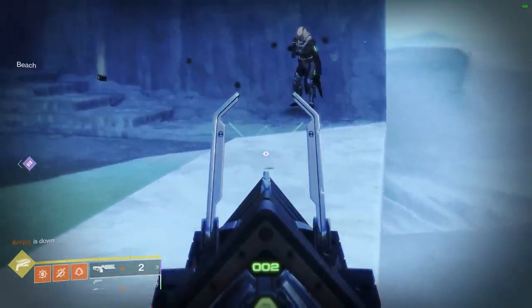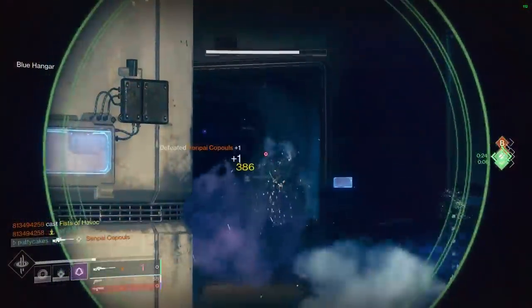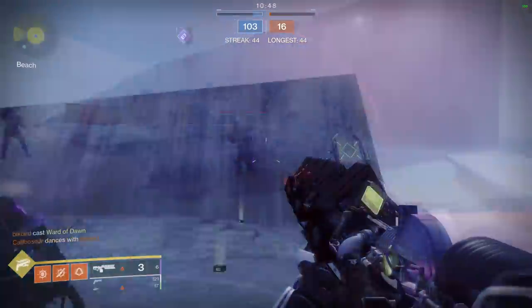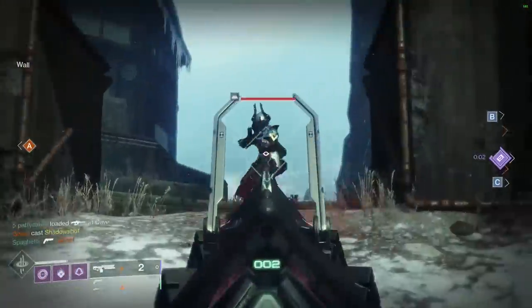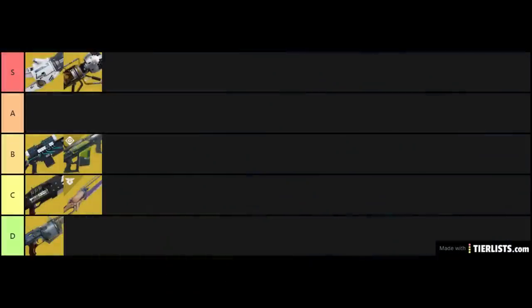Each refracted beam seems to do 145 damage, so you need to hit at least 2 of them — almost certainly not helpful, but still interesting. We found that Sleeper is one of the few weapons that absolutely wrecks Titan Bubbles: three refracting shots inside was enough to take the bubble out. I hope Bungie does something with Sleeper to make it more interesting in the future, because it's one of the cooler looking exotics. For now, I'm going to put Sleeper in C tier.